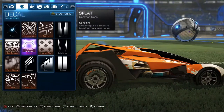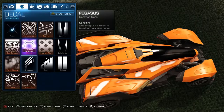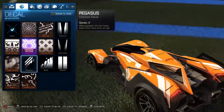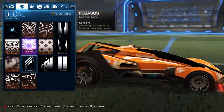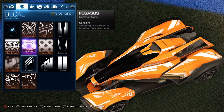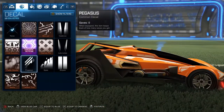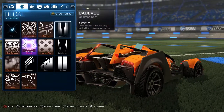The Pegasus decal actually looks really nice with the car — it makes it look like a futuristic robotic car, kind of like a Transformers vehicle. That's funny. Let's choose this one and see how it looks.